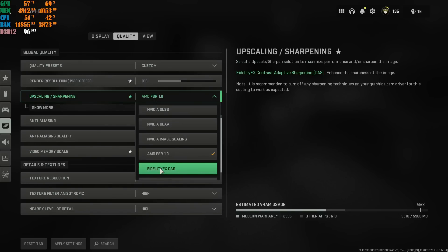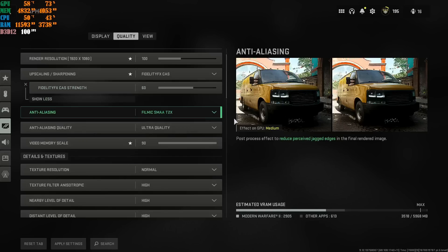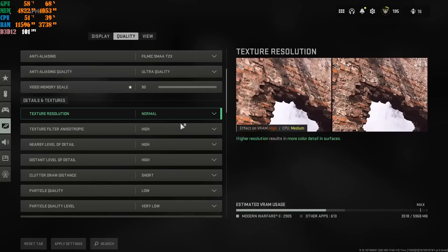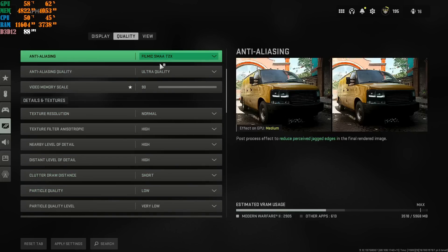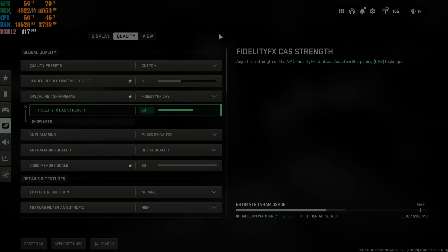I have a 9700K, an RTX 2060 OC, and 16 gigs of RAM, and this is exactly how I run Modern Warfare 2 — the settings you saw in the gameplay at the beginning of this video. Ladies and gentlemen, if this worked for you, leave a like, leave a comment, subscribe to the channel. I hope this helped you — peace out.